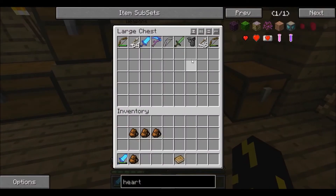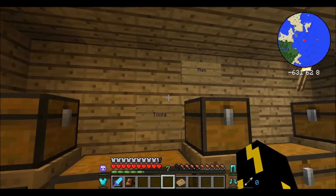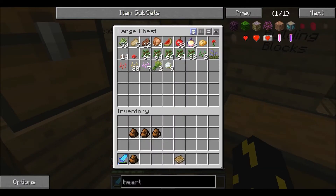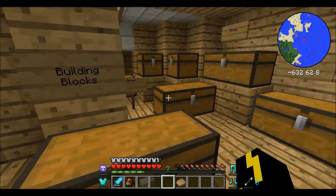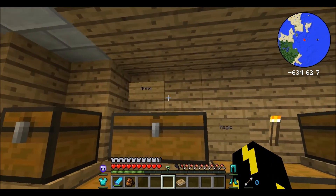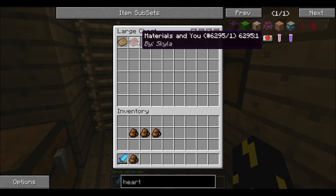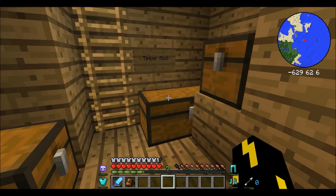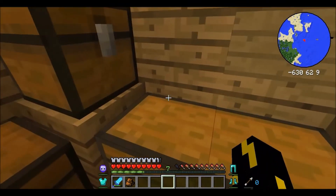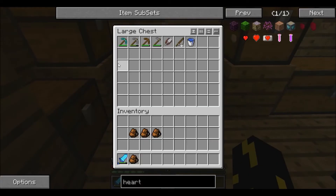Where's Tinkers'? Where did I put my Tinkers' chest? Just auto-arranging everything super quickly. Mining, magic, Tinker. I also got that book when I made the Tinkers' stuff. There's one more Tinkers' thing I have to make too, but I don't feel like making it at the moment.